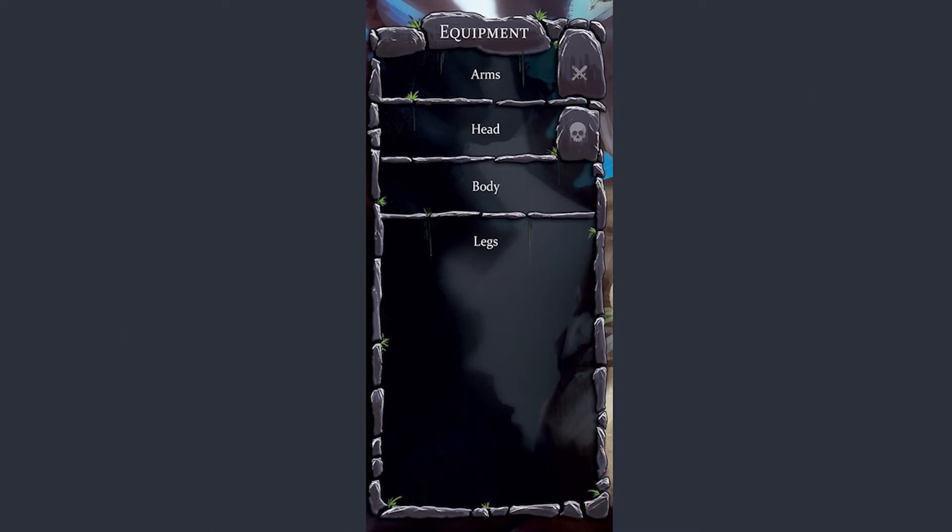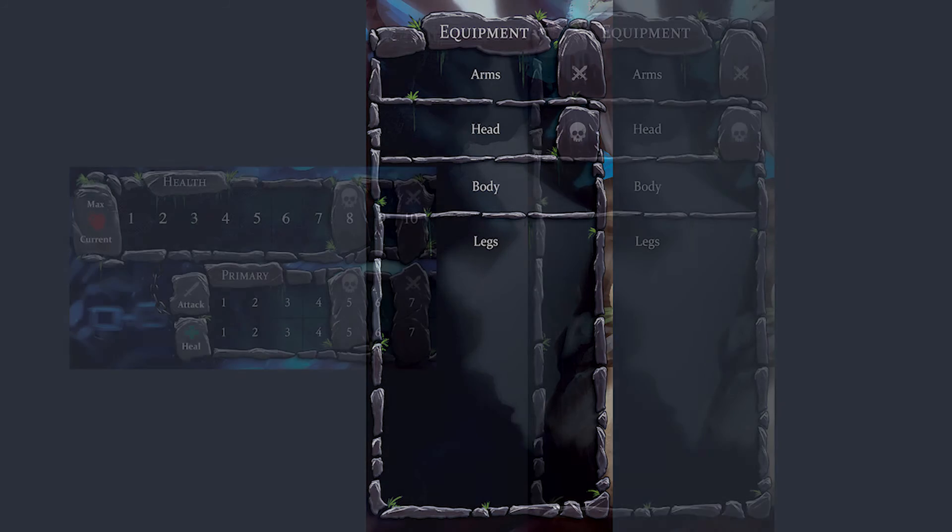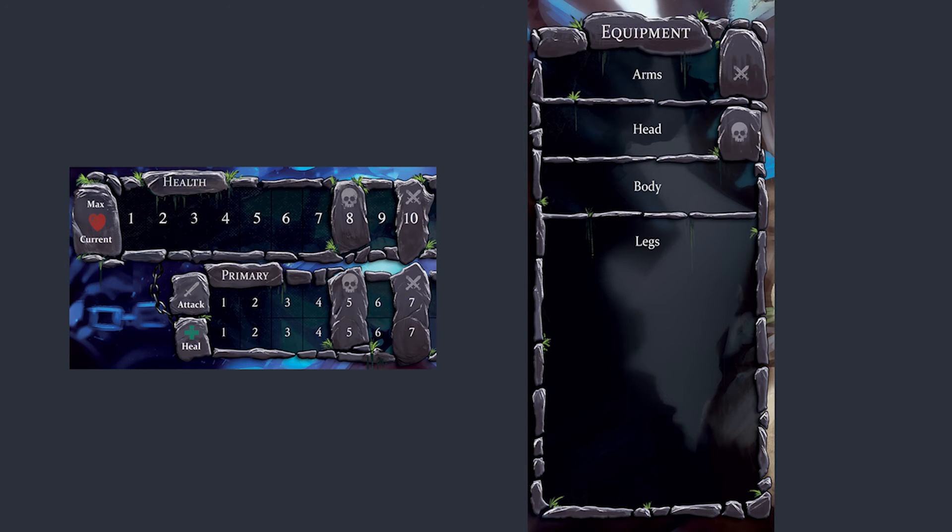With equipment you have four slots — the head and arm slots you have to unlock, but you will always be able to use legs and body. The head slot unlocks when one of your primary stats gets to either eight for health, or your attack and heal gets to five. Your arms unlock when either attack and heal gets to seven or your health gets to ten. When you equip an item you'll increase your stats to match, so your stats will never go above the numbers shown on the character sheet.